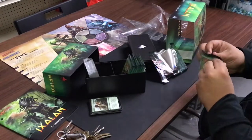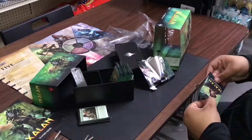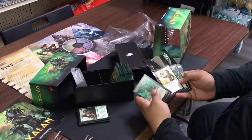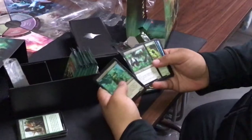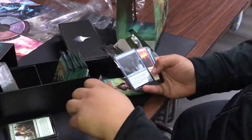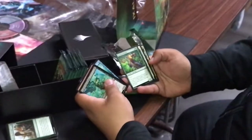I low-key wish it was the blue enchantment land — that would have been great. Pack three: a one-drop elemental, vampire soldier, elemental, human knight. Patron Knight has flying as long as you control a dinosaur. Flight Keeper, bat, imp, Jade Guardian with hexproof, another Merfolk lord — Shaper Apprentice has flying as long as you control another Merfolk.